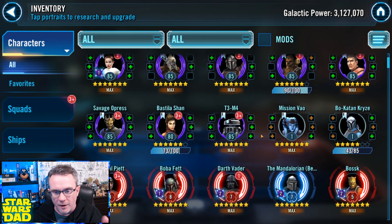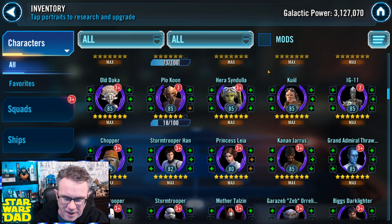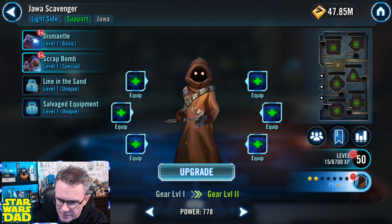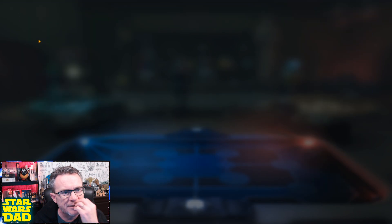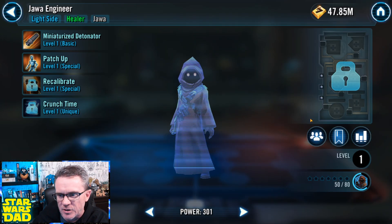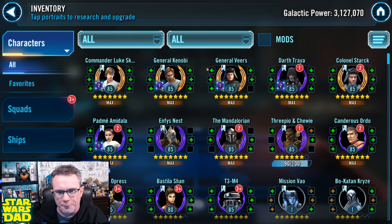If you want to farm Dengar, make Dengar a favorite and then go farm him in the shop. For example, if I want to farm Jawa Engineer, I go to my Jawas roster, find Jawa Engineer, mark him as a favorite — there he is. So if you want to find them, just make them a favorite and farm that way. Don't scroll through the shop; it's a pain. Make them your favorite and do it that way.